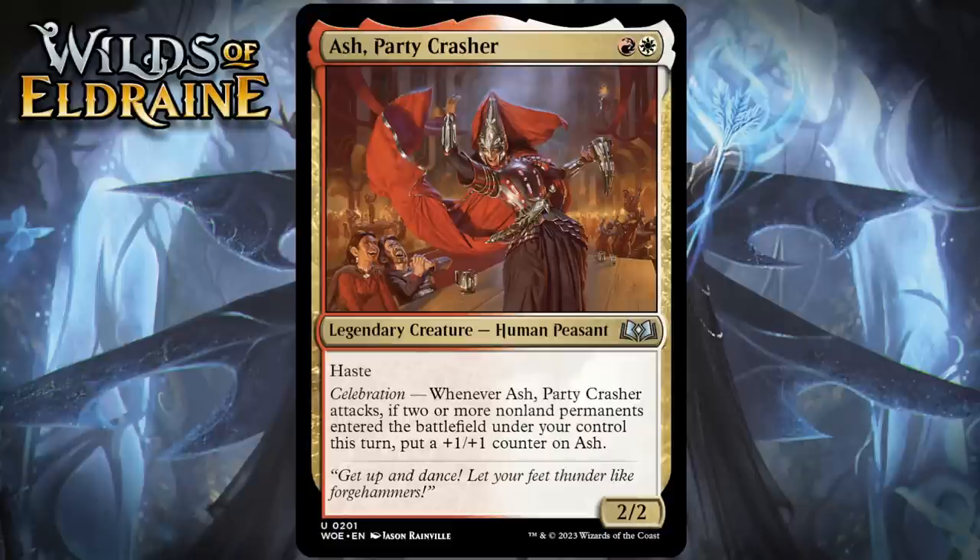A two-mana 2/2 with Haste is a solid starting point and getting a +1/+1 counter on Ash is pretty doable. You can get Celebration going relatively often in red and white with cards that make monster roll auras, cards that make food, or cards that make creature tokens. It definitely isn't automatic to get Celebration going — you're not going to be triggering it every single turn, but because Ash gets a permanent boost when you do manage to trigger it, she seems pretty good. She's probably not the kind of signpost uncommon that really pulls you into the deck though, and for that reason I'm going to give her a C+.